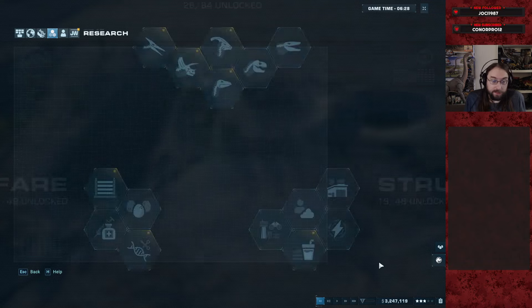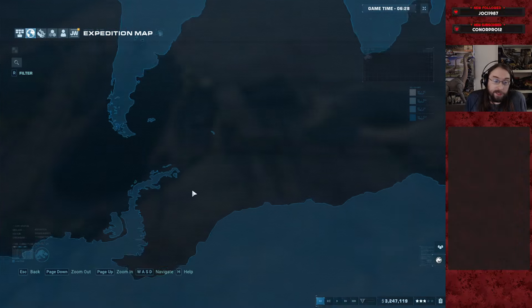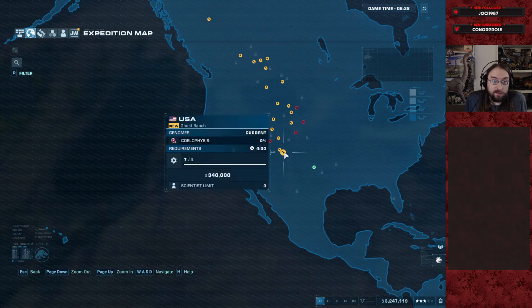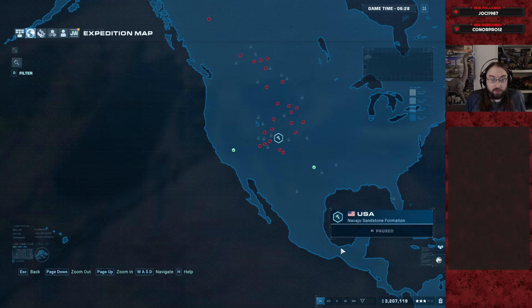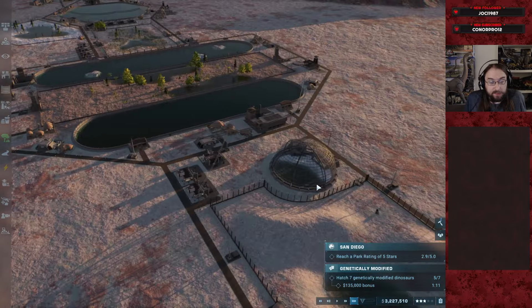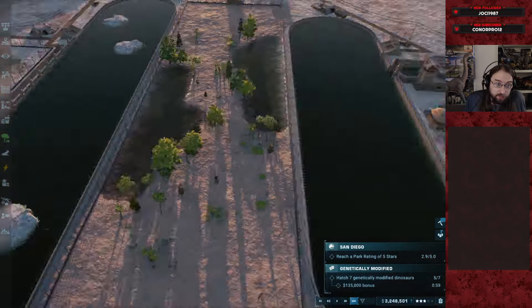We still need — okay, we've got a couple of research nodes blocking us. Here's what we're gonna do: we're gonna skip ahead because I know we should have Segisaurus. We'll dig that up — that's just a one logistics, cheap, easy. This is out of sequence but we'll add it to the park in the proper order. Doesn't matter what order we dig it up.